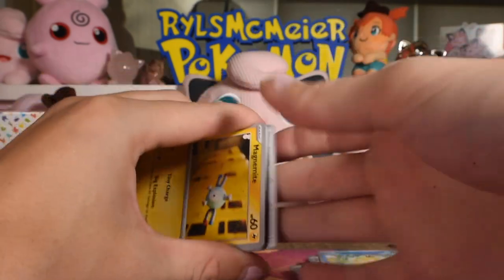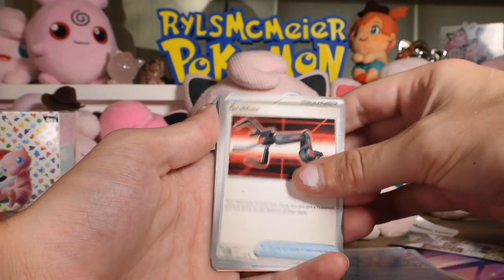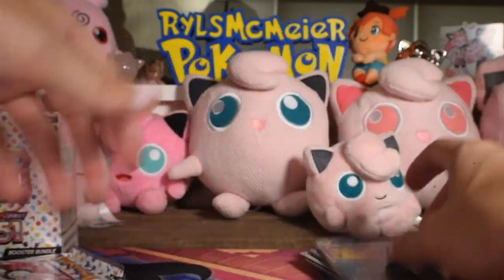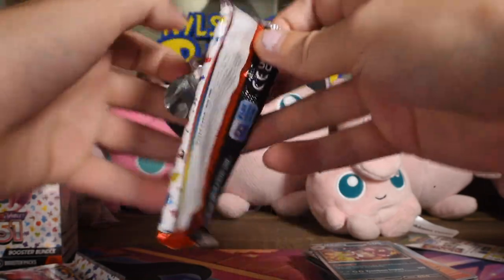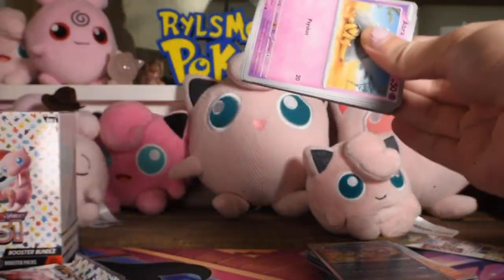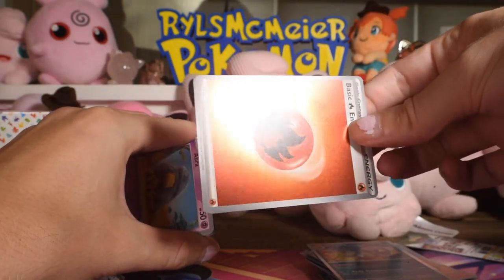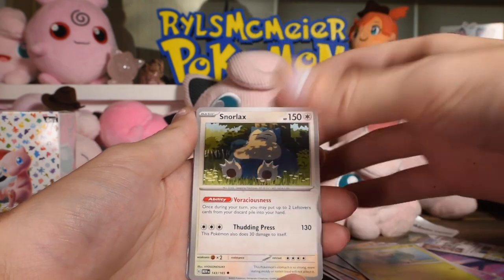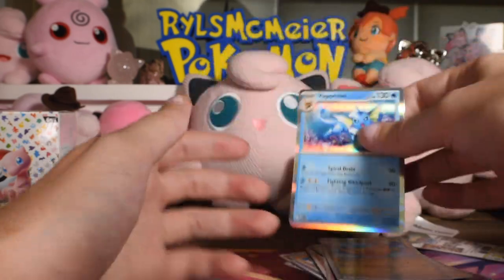If I can figure out how to open a booster pack — it's like I've never done it before. Code card, non-holo energy. Magnemite, Caterpie, Eevee, Antique Dome Fossil, Cloyster, Graveler, Kingler, Dome Fossil reverse, Flareon rare reverse, and Nidoking as the rare. Getting two reverses means you end up with a lot of rare reverse cards — just a ton. It's gotta make master sets easier. Holo energy — another swirl too, fire energy.